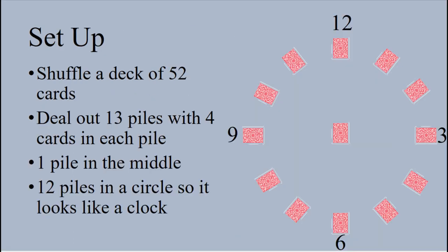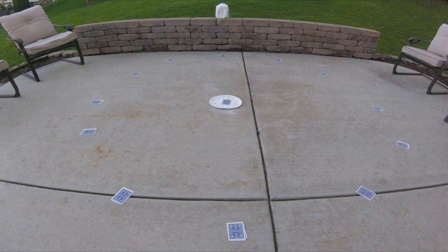Set up: shuffle a deck of 52 cards. Deal out 13 piles with four cards in each pile — one pile in the middle, and 12 piles in a circle so it looks like a clock.